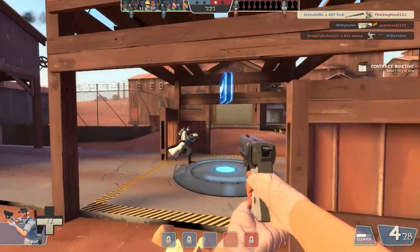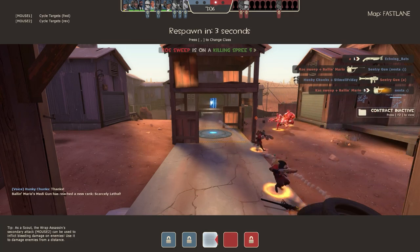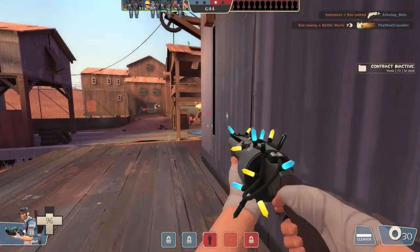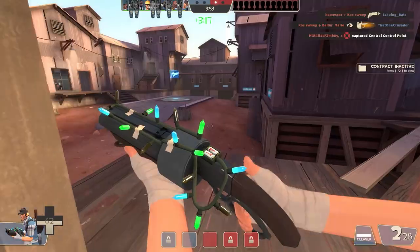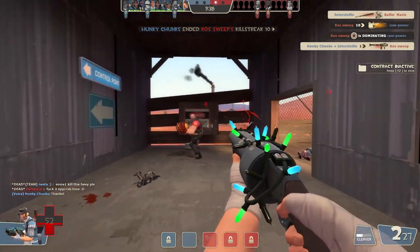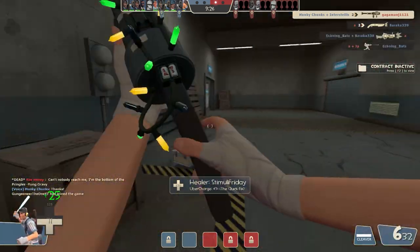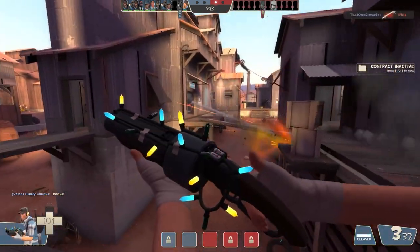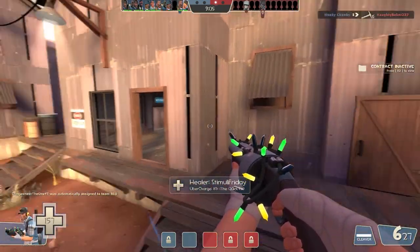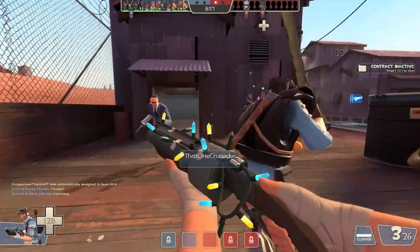I'm gonna use the regular Scattergun for a couple of lives just to kind of see how it feels compared to the Shortstop. At a distance like this I'm not able to get nearly as much damage off. I do just enjoy using the Scattergun more, but it's just less reliable at these longer ranges - whereas with the Shortstop you'd be doing more. I'm not gonna say that's the way you should play Scout, but that 10 extra damage can make a difference in a fight.